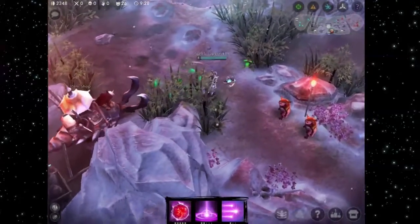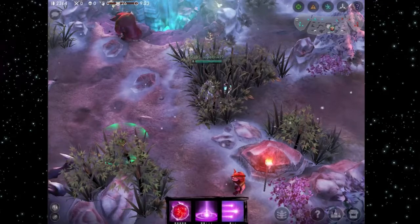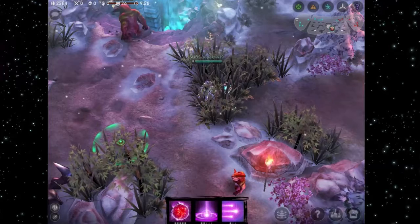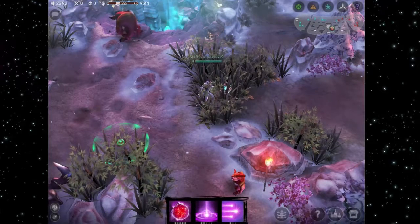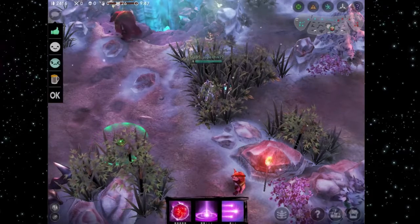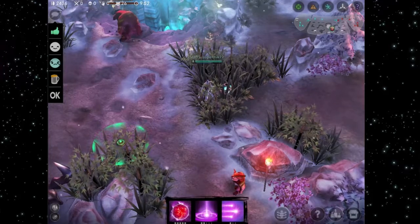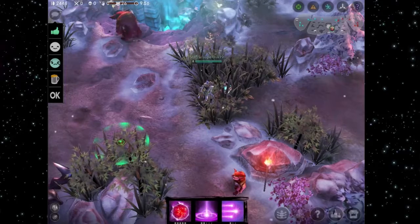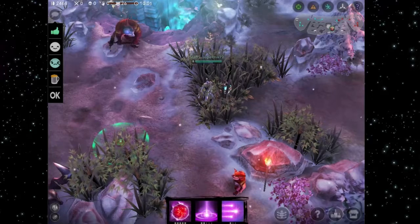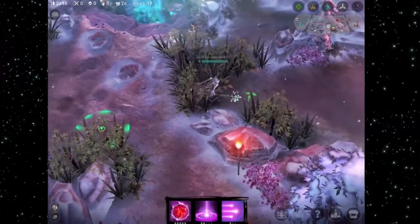Now let's talk about the HUD display. In the top left you'll see a chat bubble, and above that bubble is your gold amount — showing how much gold you currently have — along with your kills, deaths, assists, minion kills, and the game time. Under that you have social pings, which can mean different things depending on who you're playing with, since they don't say specific phrases like 'okay' or 'retreat' — sometimes they're not received the right way.